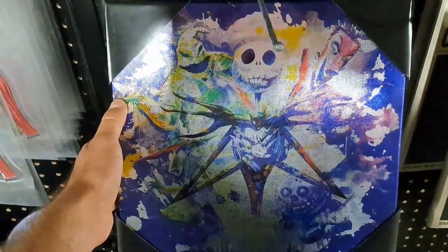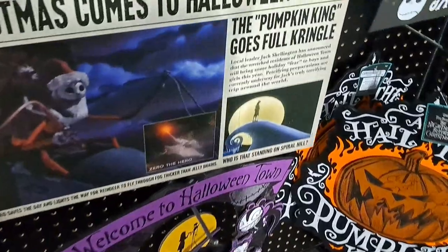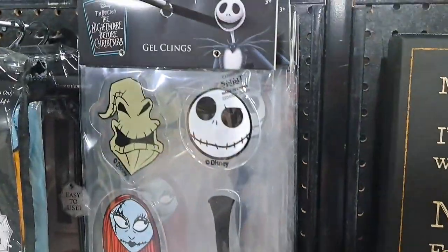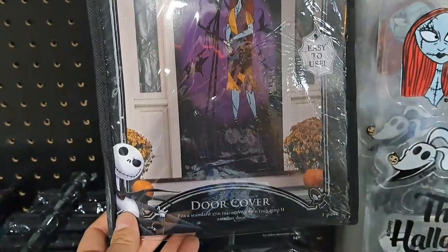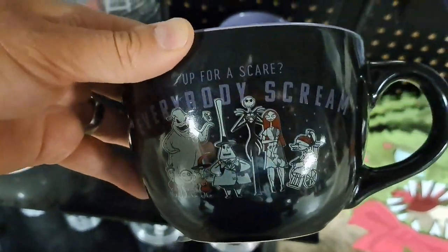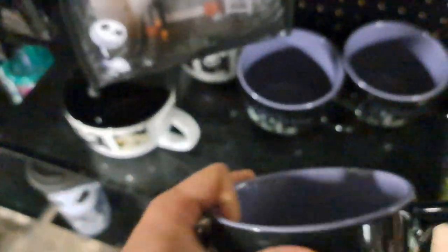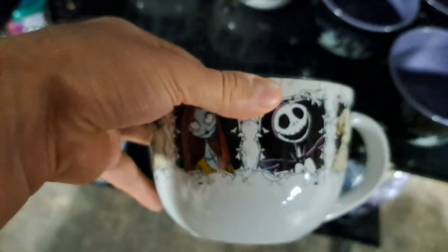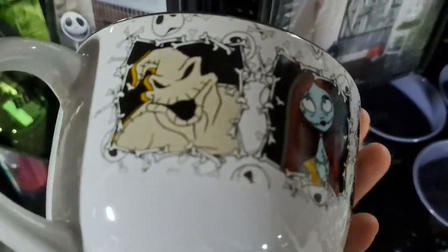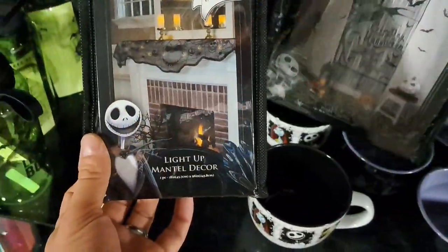Got this little artwork here, and we got another wreath down here. It's awesome — put that up there at Christmas time, that'd be pretty spooky. We got some gel clings that you can put on your windows. We got a door cover that you can put on one of your doors. We got this mug — it says 'Up for a Scare, Everybody Scream,' and on the back it's got 'Scrumptious Soup is Ready.' Got a cool mug with the different characters on it. We got a lace wall decor here and light up mantle decor.